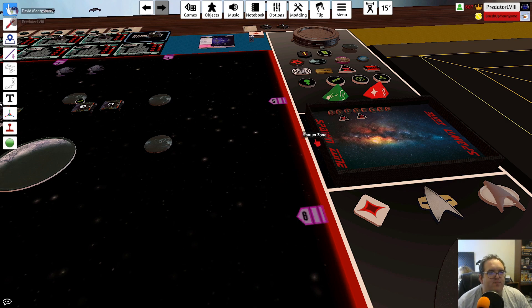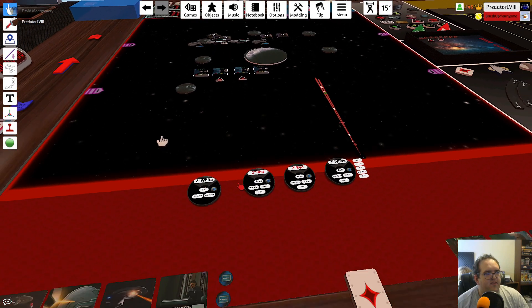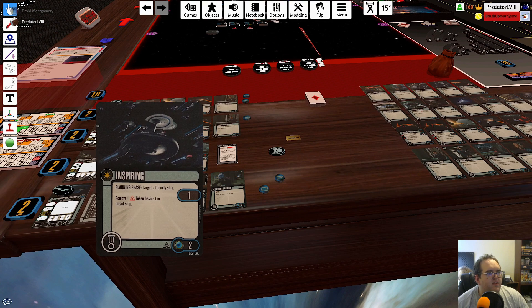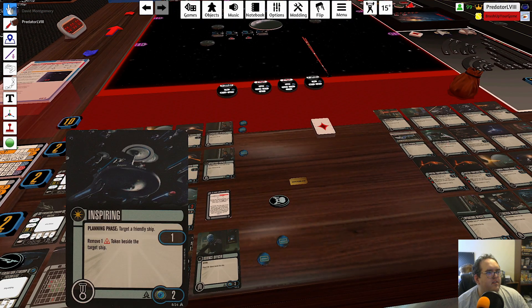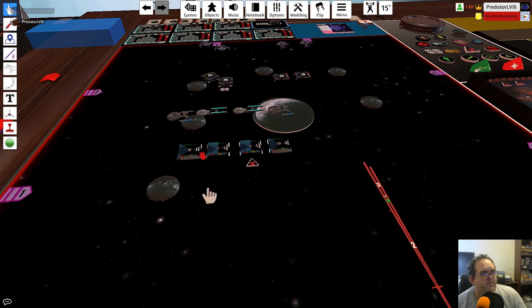Planning phase of round three — let's see if you go boom. It's not a crit, so he's alive. But does he want to be doing one maneuvers the rest of the game? I can do a two hard around the corner and get off the map. So the two Akiras — are we wanting them to do hard twos to get off here? Yes. Tony, can you use Inspiring so I can remove my aux power? Yes, I think I can. Planning phase — target a friendly ship, remove an aux. Go for it. You no longer have auxiliary power.